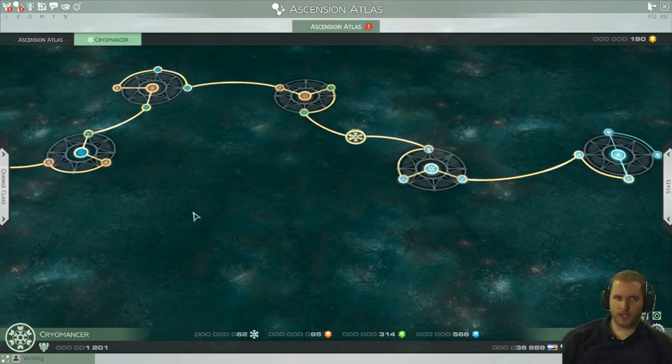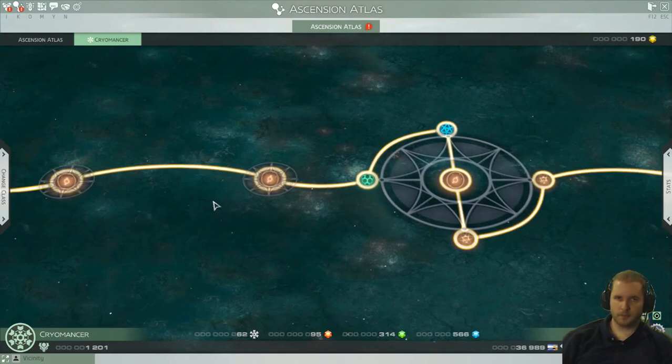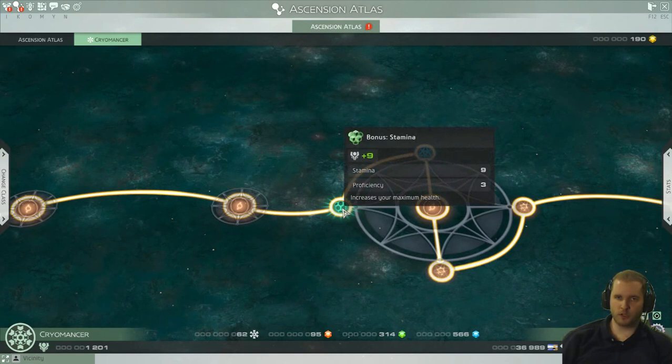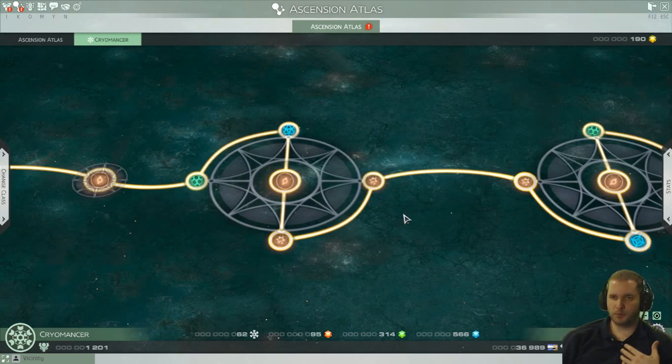To unlock these different slots, you need certain colored gems: the Spark of Destruction, Spark of Creation, or Spark of Balance. The green ones — which give you stamina — require Balance. The red ones, which in this case give me an ability, require Destruction. Then you just keep doing that.